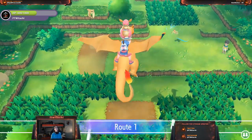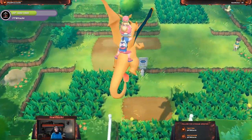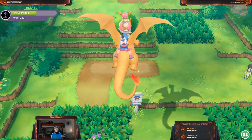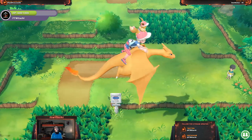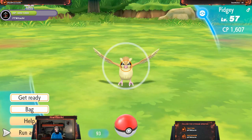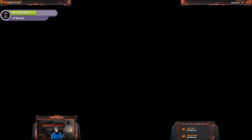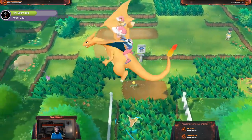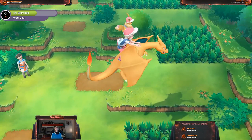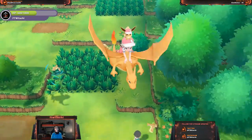Route 1 — the beginning of all beginnings. Spawn for me, my G. There's so much room for you to spawn now. Too many Pidgeotos.